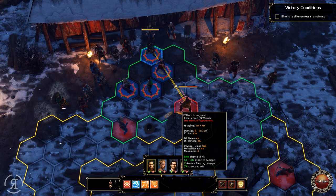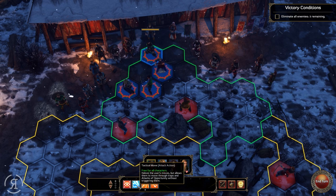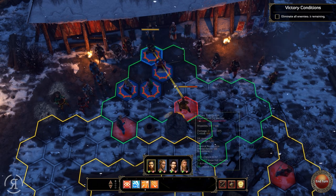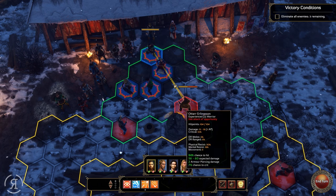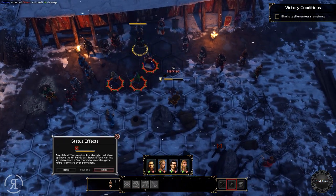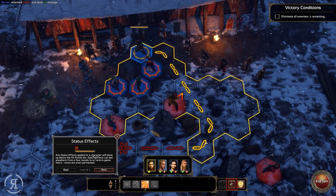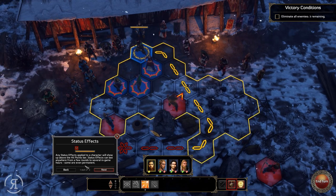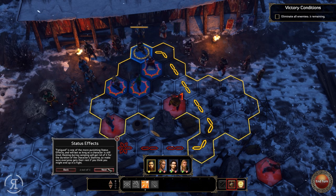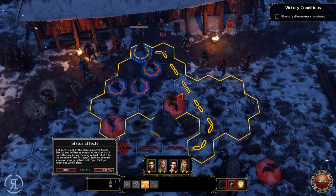I can fire at this guy almost immediately — look at how much damage we're able to do right now. I have Interrupt, Tactical Move, Ranging Shot, and Quick Shot, but I'm probably just going to fire instantly. Any status effects applied to a character will show above the hit points bar. Status effects can last anywhere from a few rounds to several in-game hours; some are even permanent.